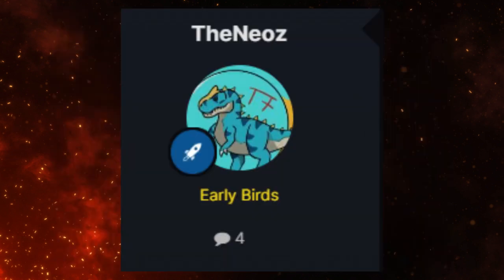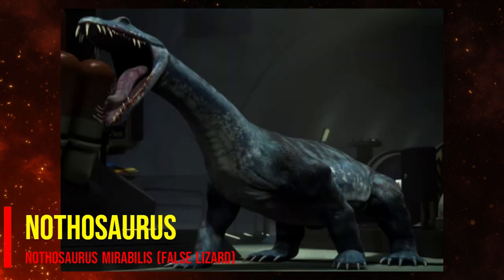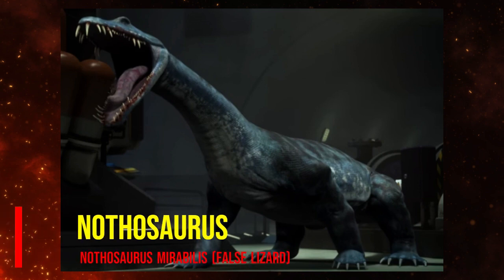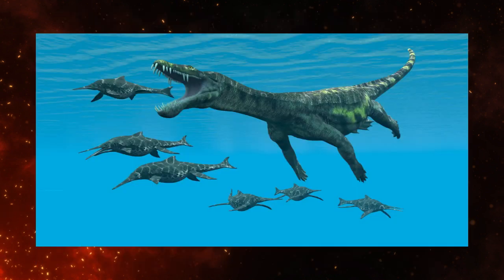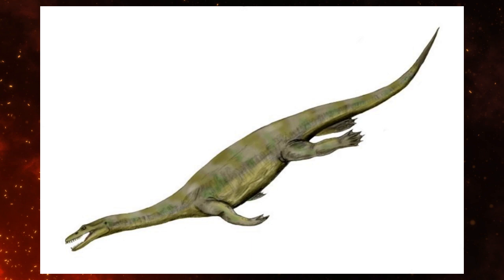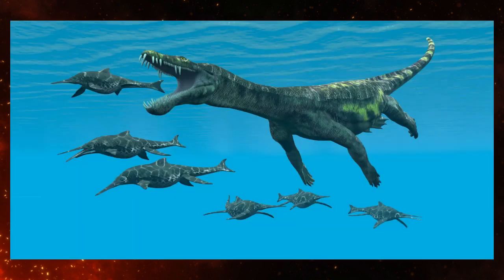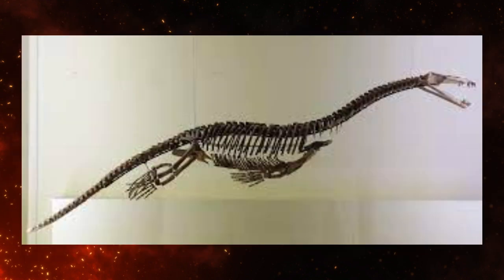The next creature was given by the Neos — the Nathosaurus. The Nathosaurus was a prehistoric reptile that used to live in the Triassic period, 240 million to 210 million years ago, in North Africa, Europe, and China. This is a semi-aquatic reptile that measured 4 to 7 meters long. They also have webbed feet and a propeller fin tail which helps in swimming. It used its long neck to catch fish and other marine reptiles. Its body resembles those of the future Plesiosaur.